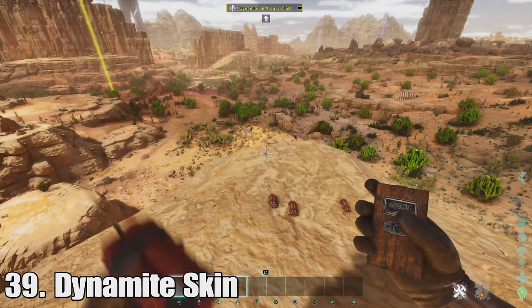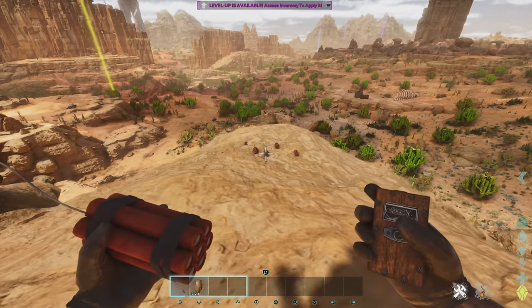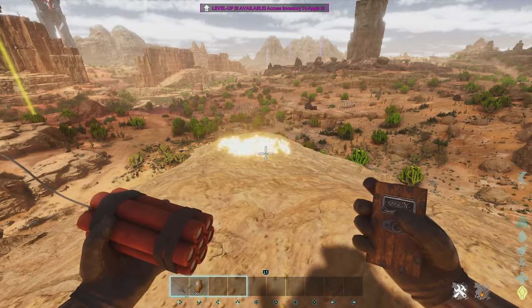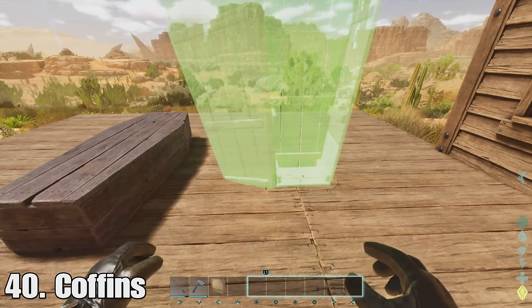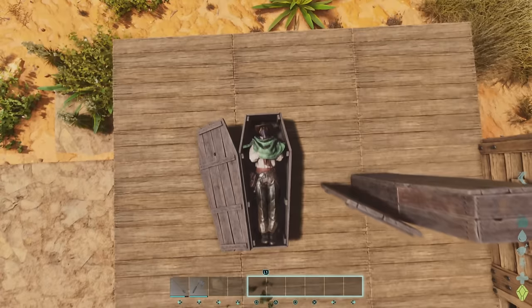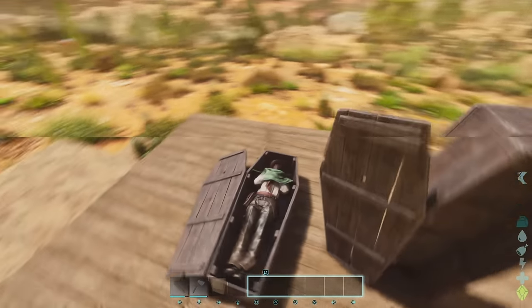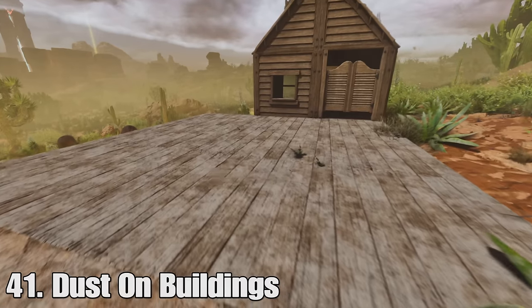At thirty-nine we have the dynamite skin for C4 — it basically makes C4 look like dynamite, which is a nice aesthetic. It's quite satisfying throwing down dynamite sticks. Number forty is the coffin. These are basically beds but you can also place them upright. You can sleep in them, fast travel, and you can also make a copy of yourself using capture shot, which just puts your exact character inside.